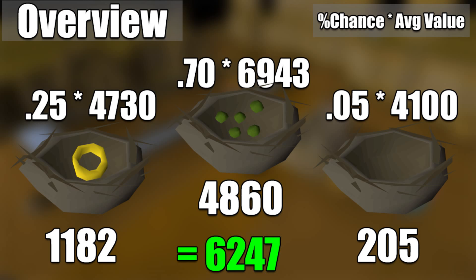This is how I found the average return on a mole claw slash skin. Basically, I multiplied the percent chance of each type of nest by their average GP value. As you guys can see, that turns out to be 1.2k for the rings, 4.8k for the seeds, and 205 for the empty nest. You need to find an average of all of them combined, and you have to multiply them times the percentage. That ends up working out to 6,247 — so pretty much 6.25 thousand — which is currently more than both mole claws or skins on their own.